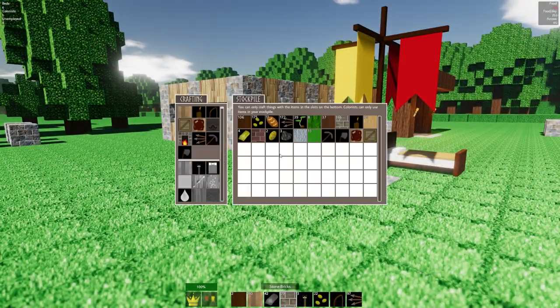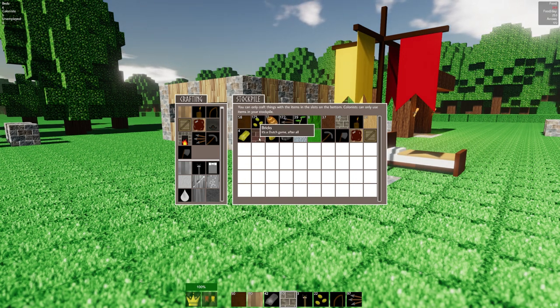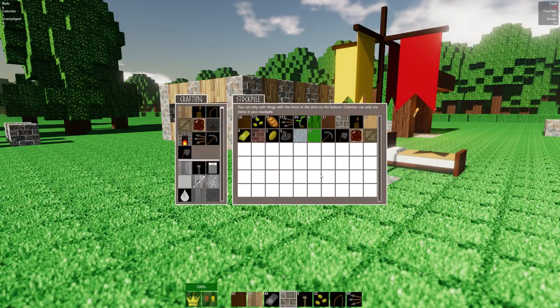All right. Well, in the meantime while we're waiting on that to happen, I've got a butt ton of these stone bricks and a butt ton of these logs. Let's think about life for a second. Look at this — bricks! So we're making bricks out of the clay. That's kind of nice, I like that a lot.